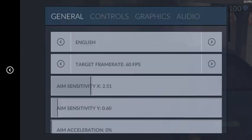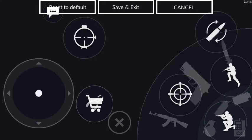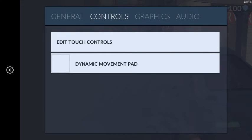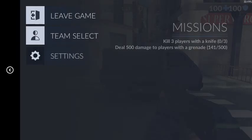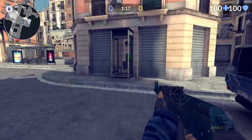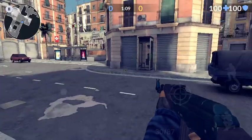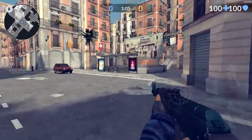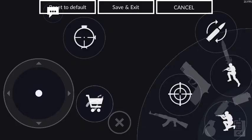Moving on to controls — I'm going to go over the dynamic movement pad. If you disable it, the movement pad stays in one place. If you enable it, which is what I use, you can press anywhere on the left side of the screen and it'll register as movement. One side is for turning and one is for movement. You guys can screenshot the controls layout if you want to copy it — some people play four fingers and totally different setups.